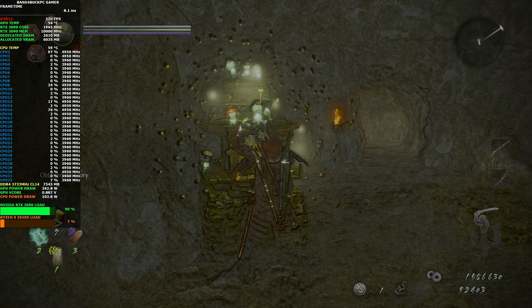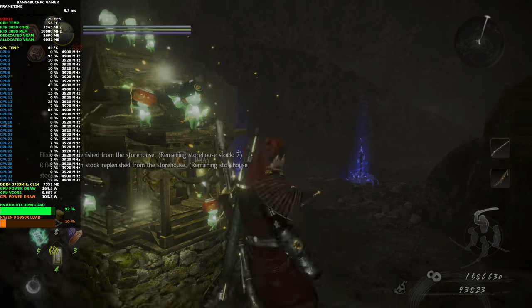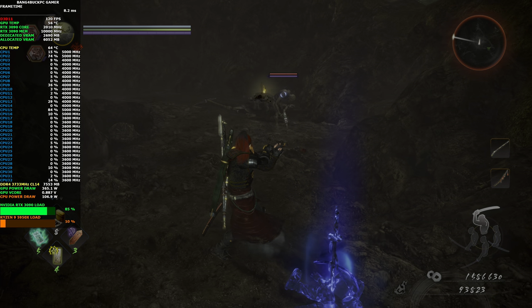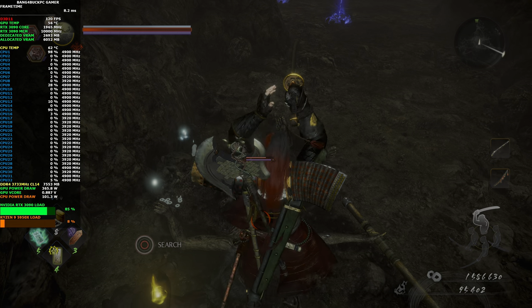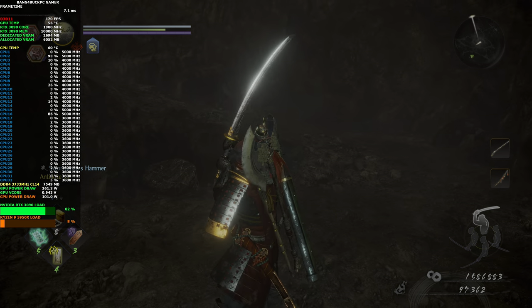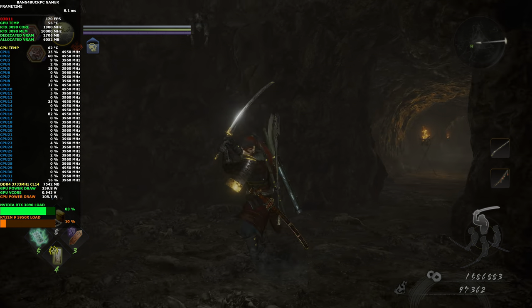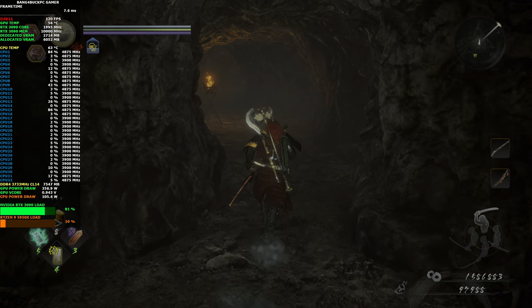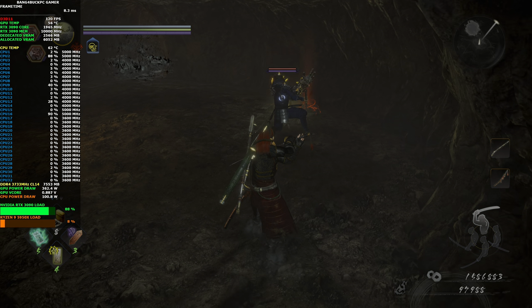I'm going to hit the shrine now just to replenish my items — it also acts as a checkpoint for the level, so if I do die I'll start back from here rather than from the beginning. Just to note: when you use shrines your enemies respawn, so be aware of that. This guy tried to ambush me. I don't know why you get enemies that lay dead even though they're still alive — they just lay flat and allow you to kill them. Good to make sure there's nothing up above ready to jump down on me.